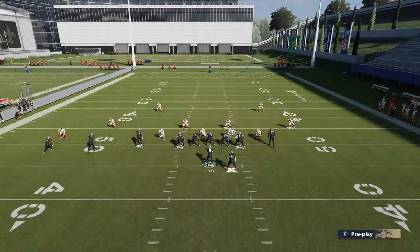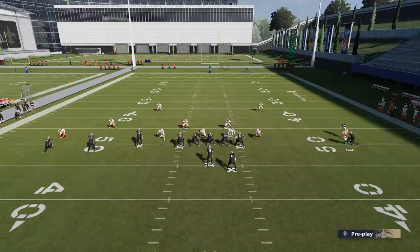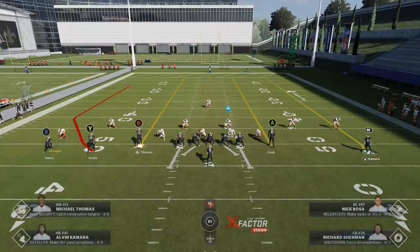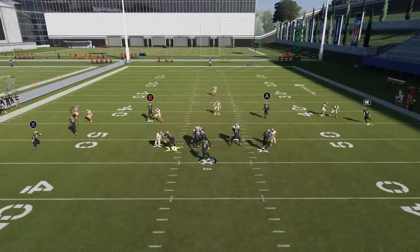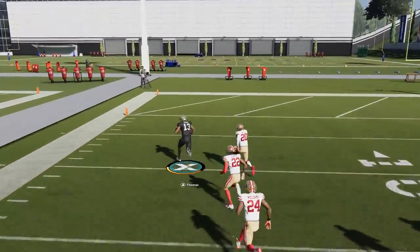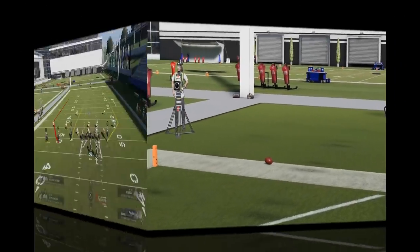I'm surprised, but I also noticed the game feels like it's changed since yesterday. I had a better one-play touchdown glitch against cover 3 where the DB actually froze, and this morning when I got on it didn't work. I don't know if they updated it overnight. But number one, the most important thing about getting past cover 3 now is definitely spreading the field — that's going to be the most important thing.